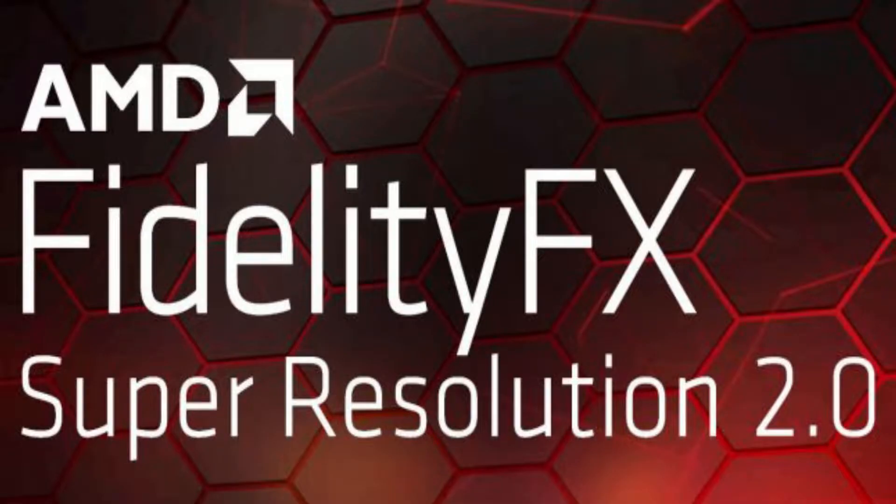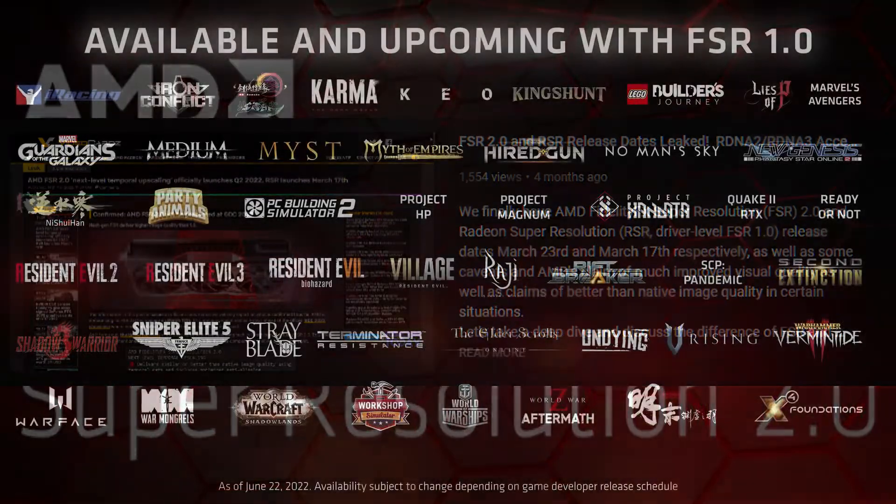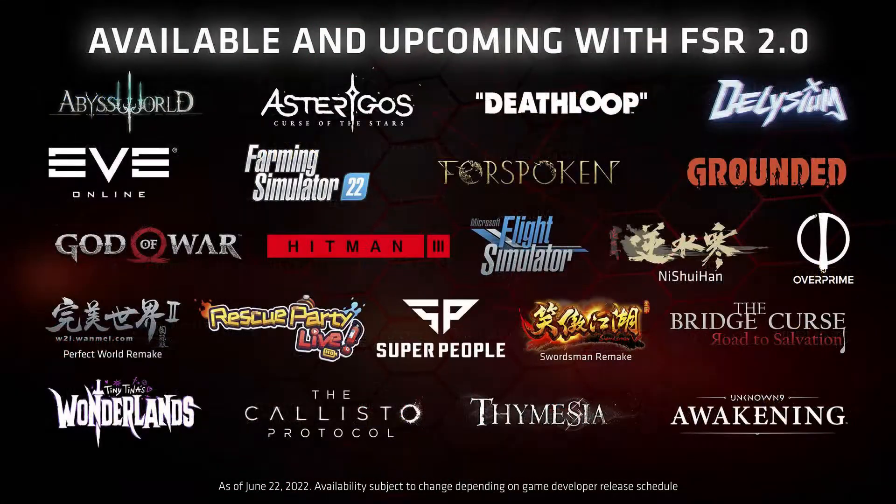Hey everyone, and welcome back to the channel. Not long ago I made a video about AMD revealing FSR 2.0 at GDC this year, and now less than a month ago AMD released the source code for the next iteration of their upsampling tech, with countless games now featuring the tech — over 110 plus games featuring FSR 1.0 and 20 plus games set to feature 2.0.